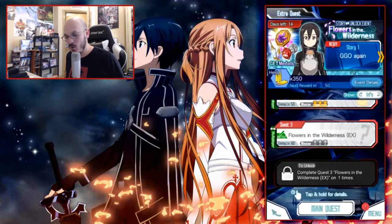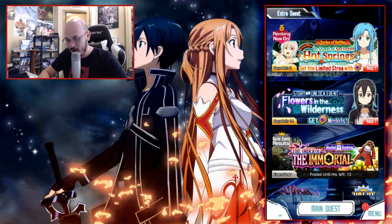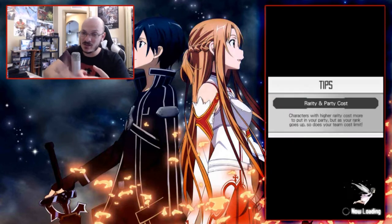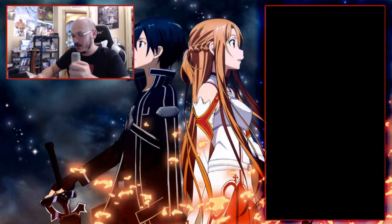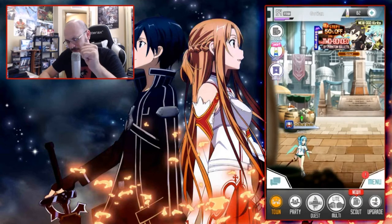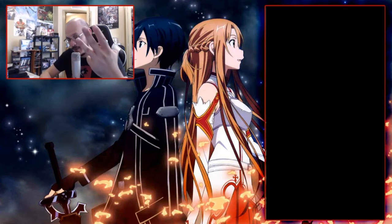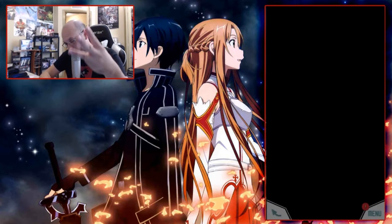We will run that on Wednesday and hopefully get as many different people as possible involved. You also get metal so you can summon on the metal banner. I should have gone into the metal scout to show you what banners are there — usually there are three banners for the metal scouts: gold, silver, and bronze.